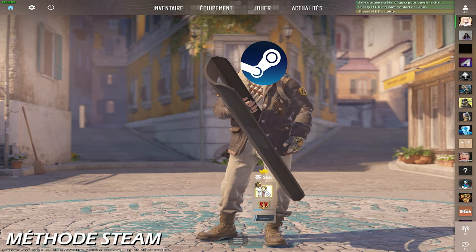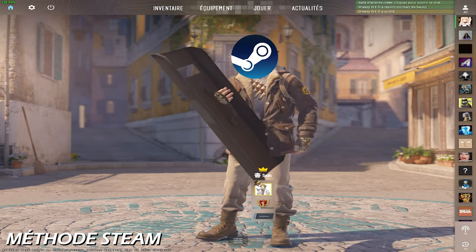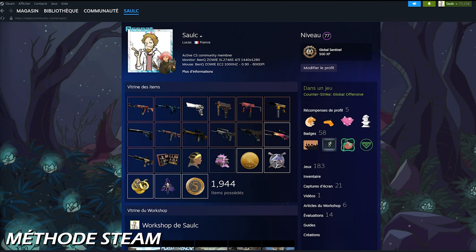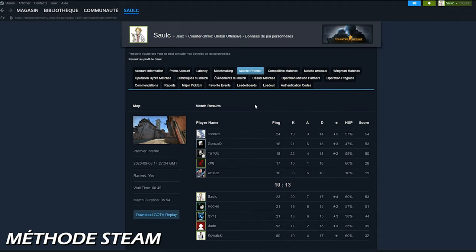L'intérêt de la méthode via Steam, c'est qu'elle permet de récupérer des démos qui sont bien plus vieilles, ça peut être jusqu'à un mois, alors que la méthode avec CSGO permet seulement de récupérer les 8 derniers matchs. On se retrouve donc dans Steam, on va aller dans Profil, Jeux, CSGO, Données Perso, et ici on va aller dans « Match Première » pour cliquer sur « Download Go Replay TV ».